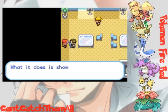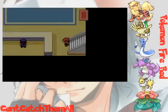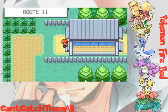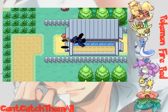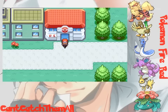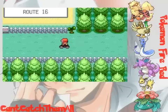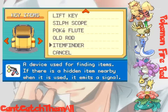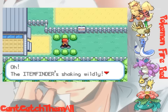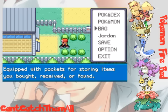With this Item Finder, go back to exactly where we caught our Snorlax, stand right on top of where he was sitting, and you can get Leftovers. What Leftovers does is if you have your Pokémon holding it during a battle, it'll gain around nine hit points back per end of the turn — a little bit of HP per turn. It comes in handy and it never runs out, so it's better than an Oran Berry. Go to your items, click use, and stand exactly on top of where Snorlax was sitting.